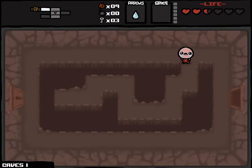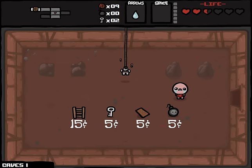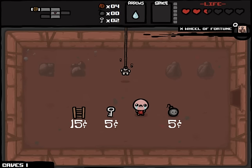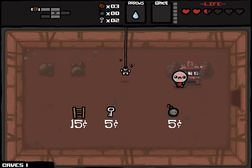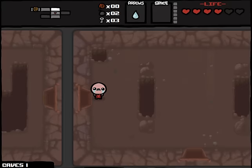It looks like I'm going into a money room next. I can buy things here — what would I like to buy? I have nine cents. I can buy Wheel of Fortune. Let's use that — I bought my own slot machine! Let's use that a couple times. Oh, two bombs — that was worth it. Half a heart, that's fine. An extra key? This Wheel of Fortune's paid for itself already. I like that feature — I like gambling mixed in with my video games. Feels good.